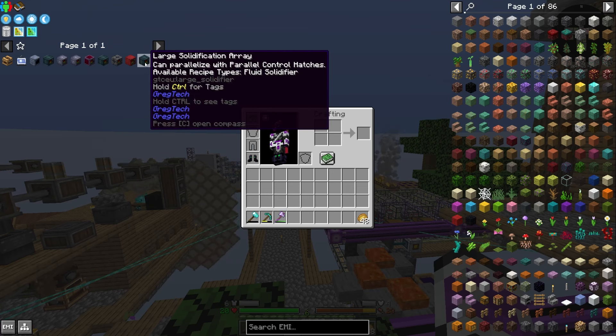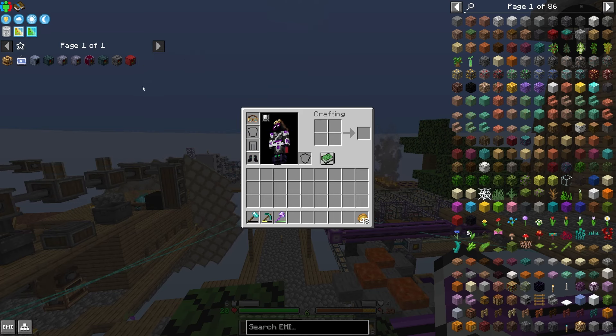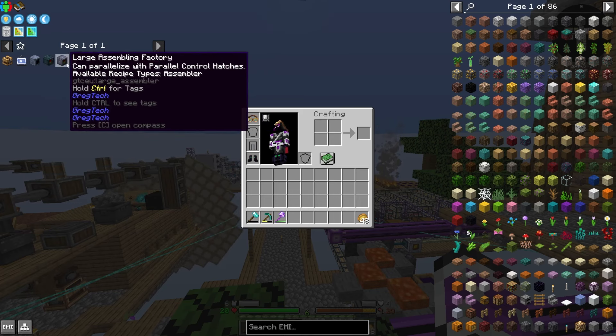In the last video I was told that the solidification array is not as good as I think it is, because it can't handle multiple different molds. So it's not great, and at that point I'd rather just have a bunch of small machines instead of a big one. I think I can knock that off the list, but all the others are definitely useful.